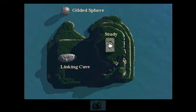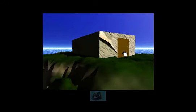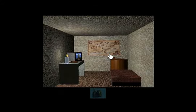So instead, we have to go to the study first. And I always thought that this door was kind of odd, because it just stands out. And this would be Agmus' study.